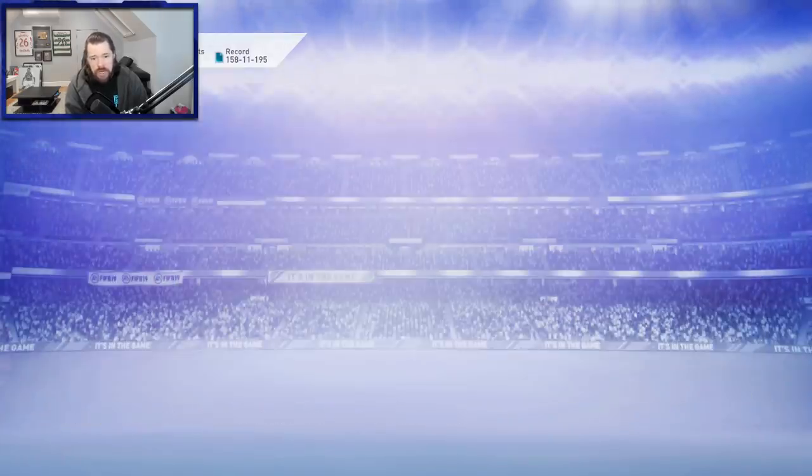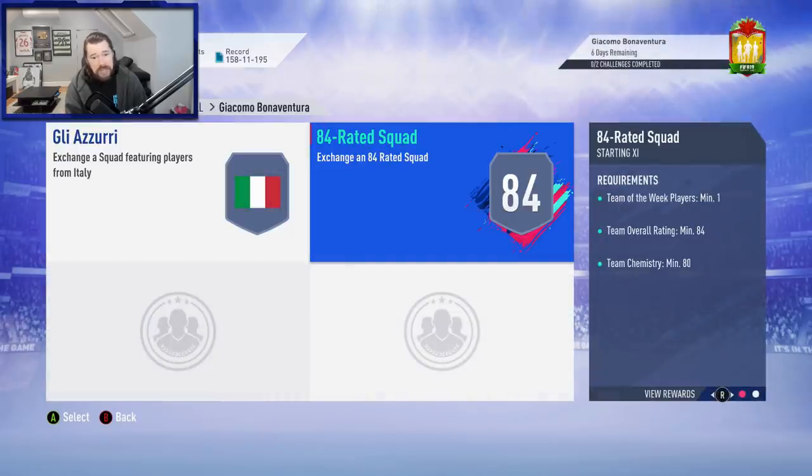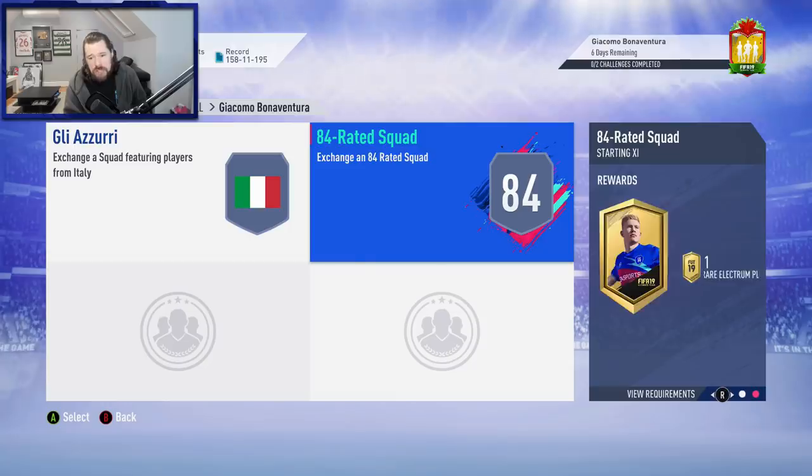Let's have a look at the objectives. An 84-rated squad with one Team of the Week, and an 84-rated squad with one Team of the Week. EA, much better — much, much better. This SBC is definitely one I can get behind. 84-rated squads right now are coming in at about 35,000 coins, so with two Team of the Weeks you're probably adding about another 15,000 coins, making this about 100,000 coins total.